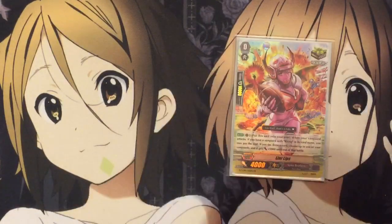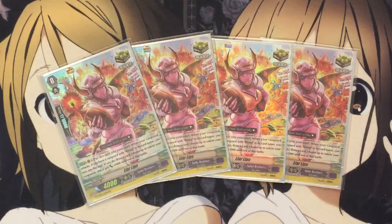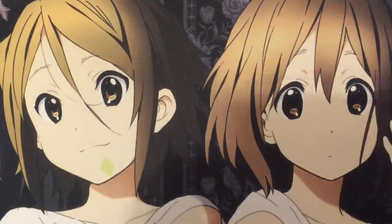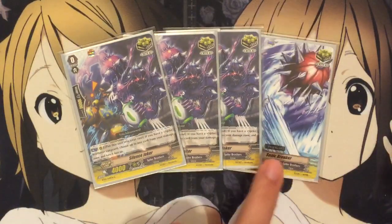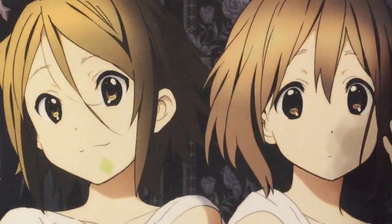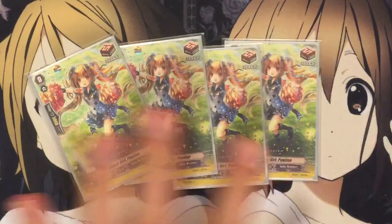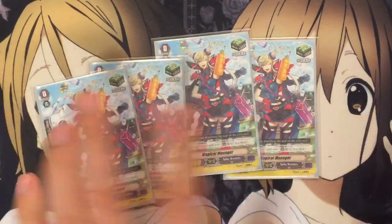I also run four Liar Lips — she puts a card in your soul and draws plus 5,000 crit if you have Rising Nova as vanguard, so just draw power and soul power. I want to run three Silenced Jokers but only have three at the moment, so teching in one Sonic Breaker for now — the unflip crit where when you put one in the soul, you choose a damage and unflip it. Four draw for a little more consistency. Eight crit really helps pressure-wise with stride, but draw helps maintain hand. And four Magical Manager, just the new heal.